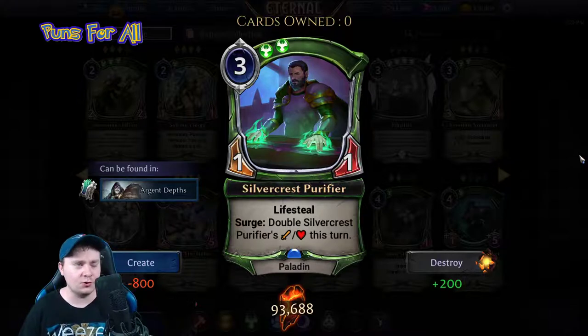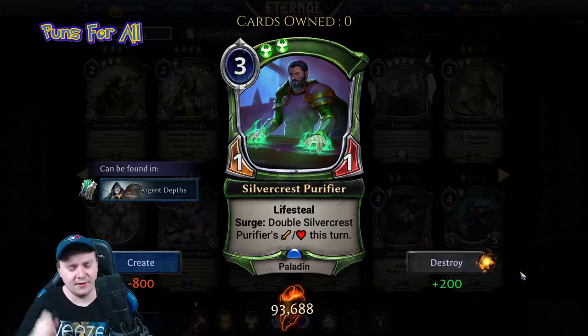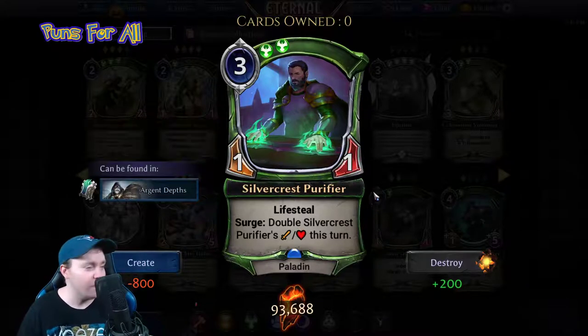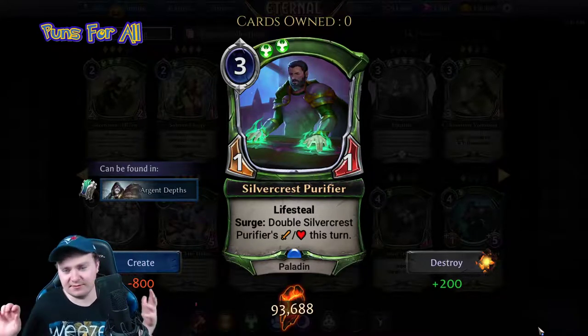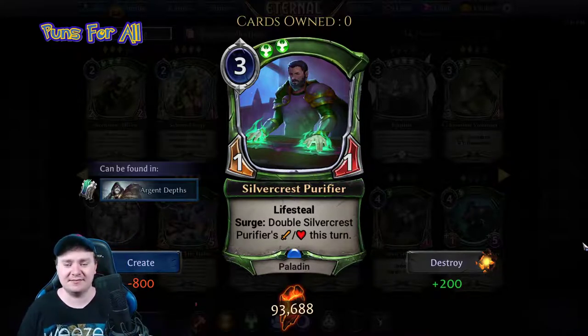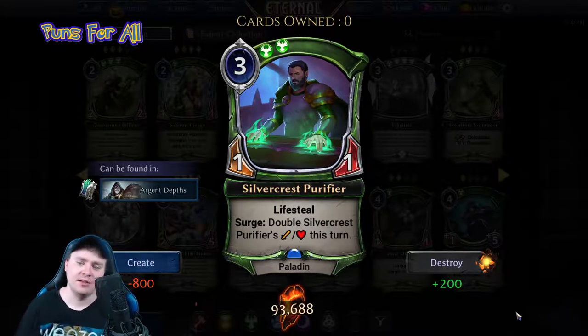We do have a lot of double influence requirements — just like the new cycle we'll get to in a second. So generally, if you can play those dual powers, this will usually end up being a three mana four-four. It just has to survive — it has that one health, so it's only a four-four on your turn unless you're generating crazy surge on their turn.